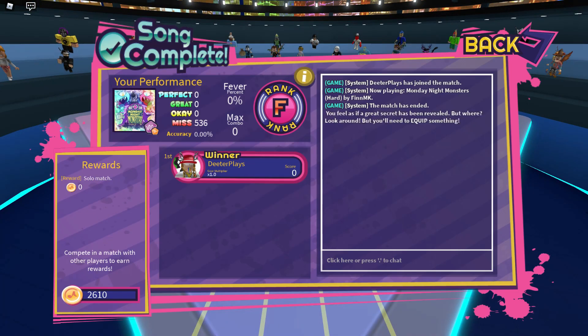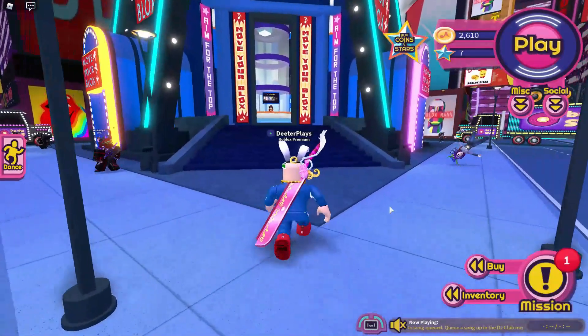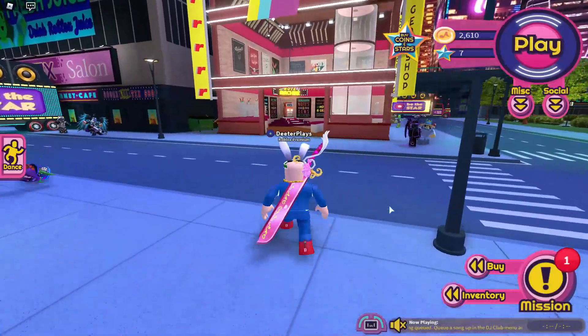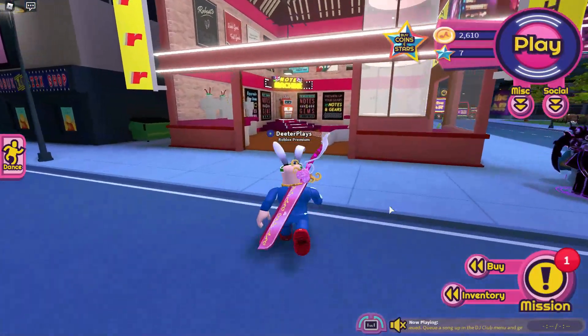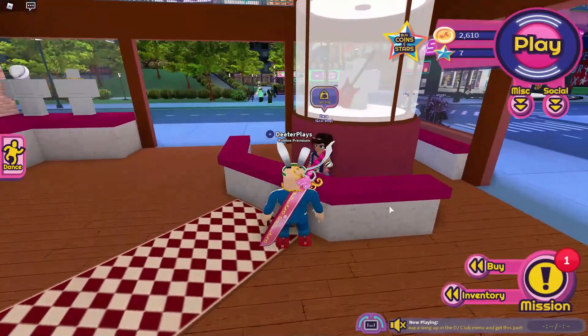At the end of this fourth song, you get the message: 'You feel as if a great secret has been revealed. But where? Look around. But you'll need to equip something.' So now the sword is something you can get, but you've got to equip a specific item. Now that you've done all four songs — if this doesn't work at the end, you might have to play the last song again, because there's a little bit of a glitch.